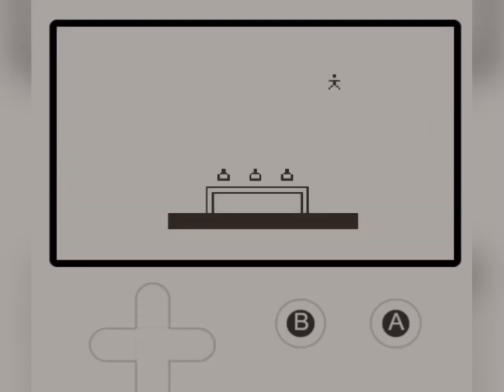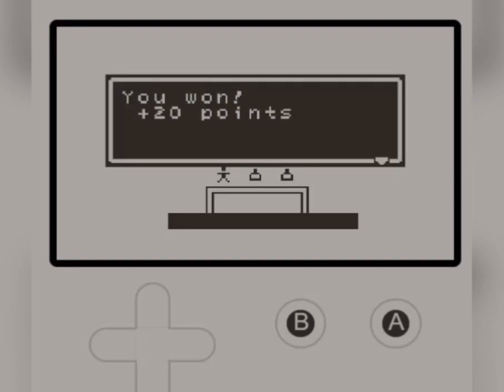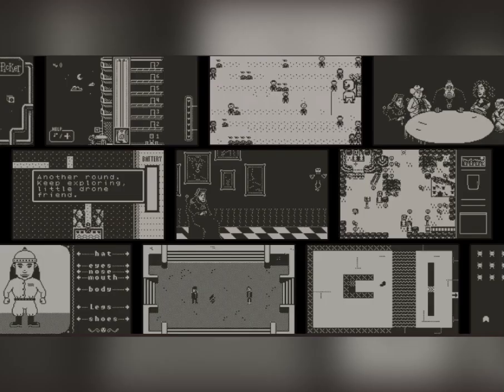Moving on to the third and final room — it does look very empty and blank. It could have been a bonus room, but I wanted to make it the last and final level. It's a test of luck: if you don't get the right one, you will die, and it is random every time the player spawns in. As you can see, we won the game and got 20 points. For only having 24 hours to make this game, I would consider that a success.